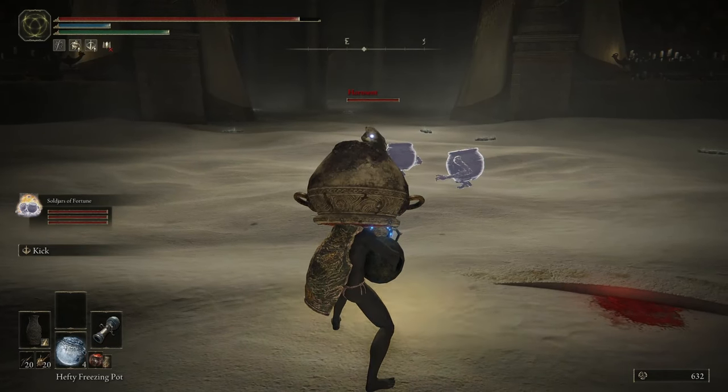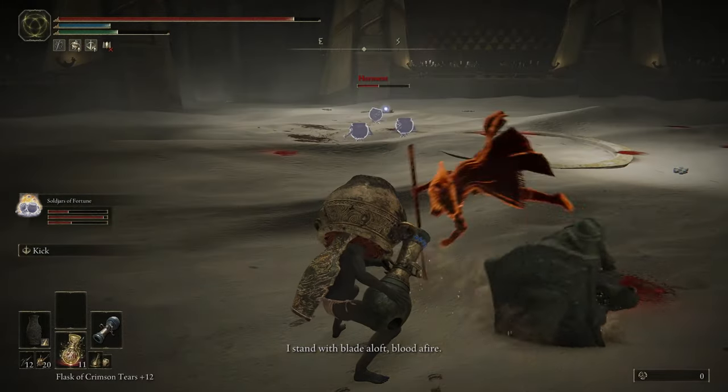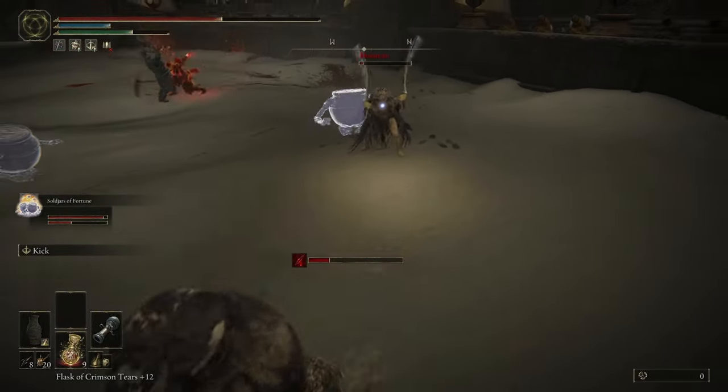I then tried to fight numbers with numbers, switching to the Soul Jars of Fortune ashes as well as an NPC summon. I was getting desperate. It didn't take long to see that the pot ashes were still as terrible as I remembered — they weren't doing anything.